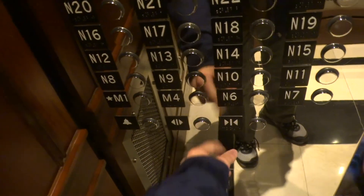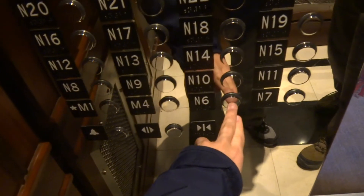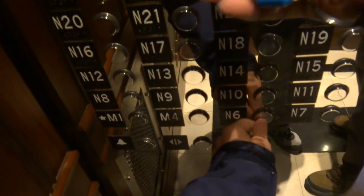Going down, sir? Yes, sir. What floor? Seven — I mean, six. N6? Yes. You might have to swipe your card. Yeah, I have to. There you go. You might have to move that out of the way so the door can close. Thank you. There you go. Now the door can close.